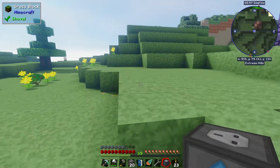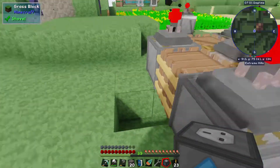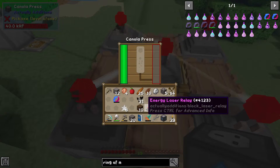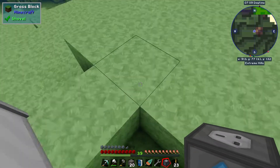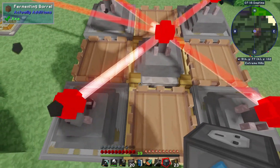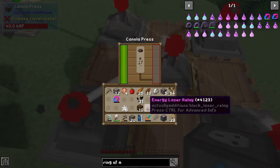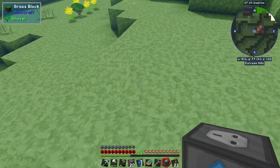We had a bit of a problem with power generation — we ran out of room to store the canola seeds, so it started backing up and it crashed my system. I ran out of power. This is also part of the reason I want to switch over to big reactors — that'll fix that problem.